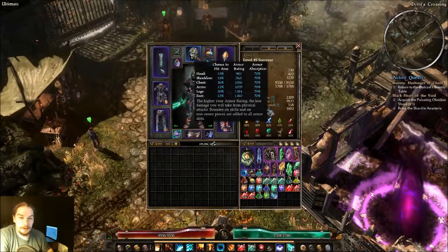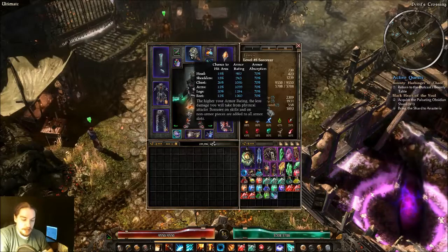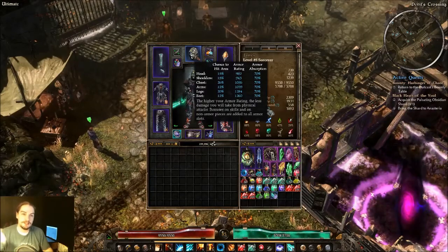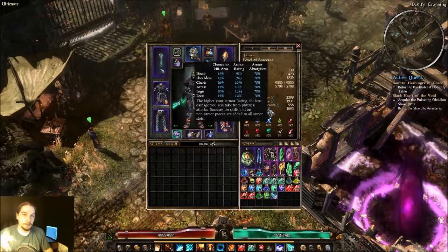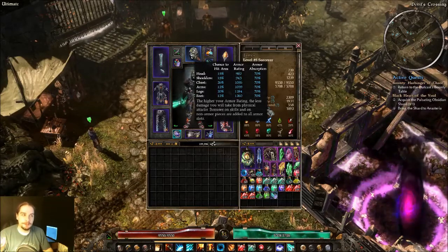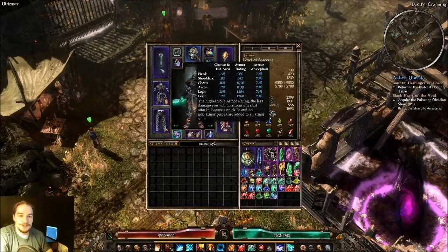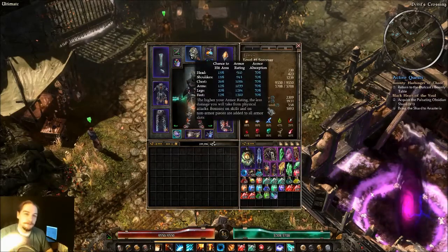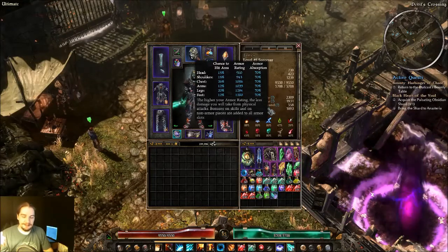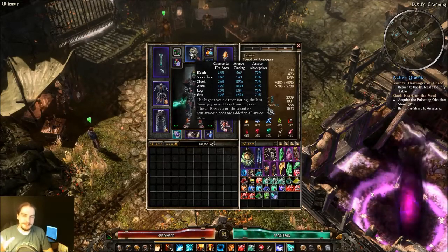The first thing about armor is there's a chance to hit for various areas. When an attack comes in, there's a roll to determine whether it hits your head, shoulders, chest, arms, legs, or feet. Then it goes to the armor rating for determining the damage you're hit with, and there's also armor absorption which I'll get to. The most common place to be hit is your chest — it has a 26% chance, so about a quarter of the hits you take will go to your chest armor.